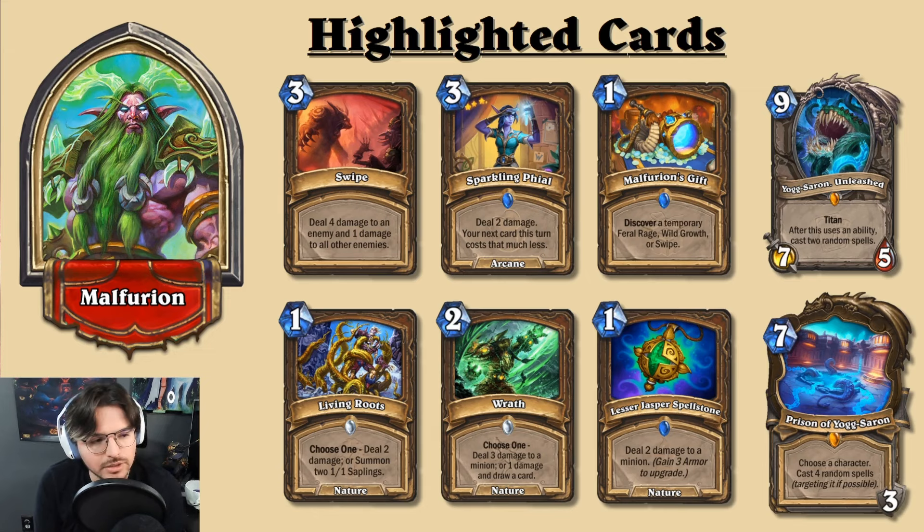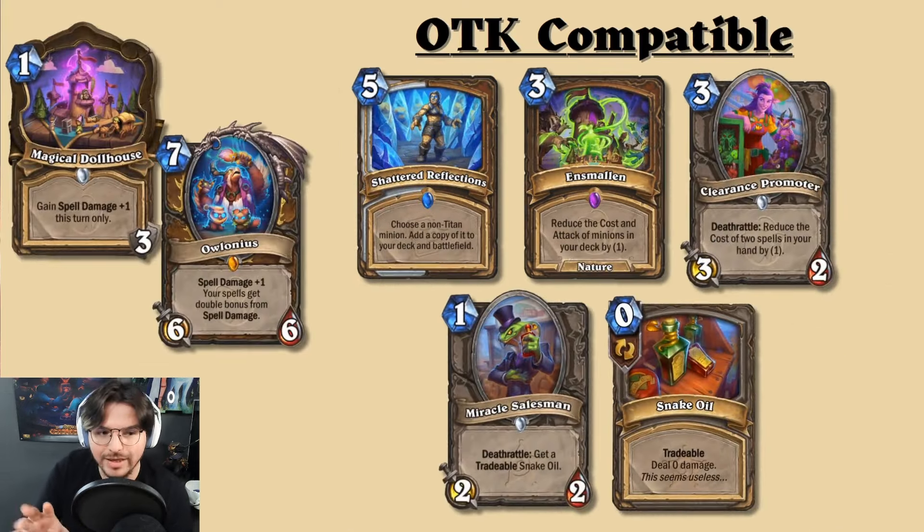Generation is scarce overall, which is why Malfurion's Gift would need to be included for a full spell damage archetype. Discussing the OTK variants: I believe Magical Dollhouse and Alonius will definitely be included. The full dragon may be too expensive, but the miniaturized copy could be included if more spell damage is needed. There are combo possibilities with Shattered Reflections, summoning copies of key minions — maybe you don't even need Alonius itself if you can generate multiple copies of spell damage sources.